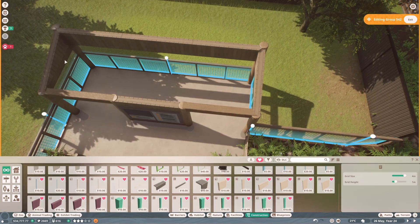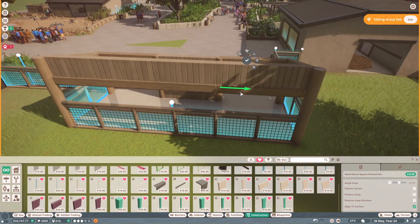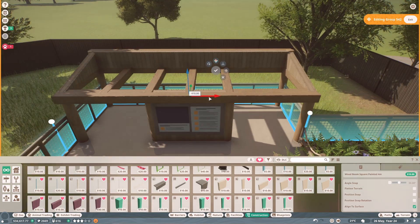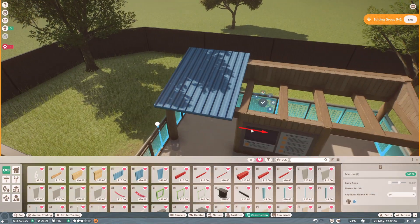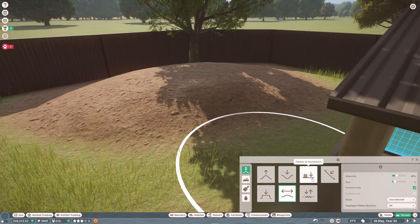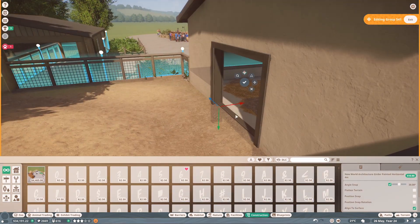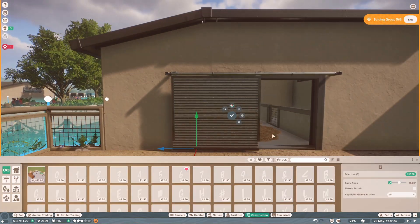We haven't added calming music or quiet signs yet but we could add them in the future if needed. By the end of this episode I managed to finish building a couple of custom education boards for the animal enclosures. I started building them for the anteaters and then placed them around the rest of the zoo. This is something I've been meaning to do for a long time - we've had no animal education boards on display because I've been putting this off.